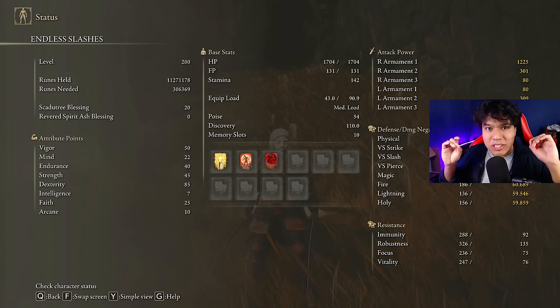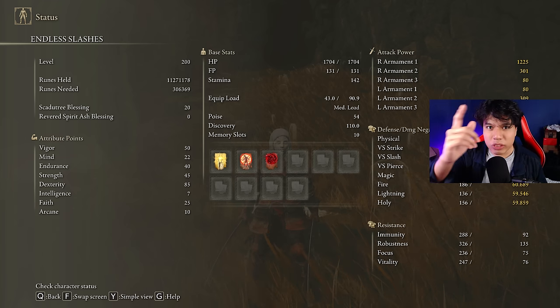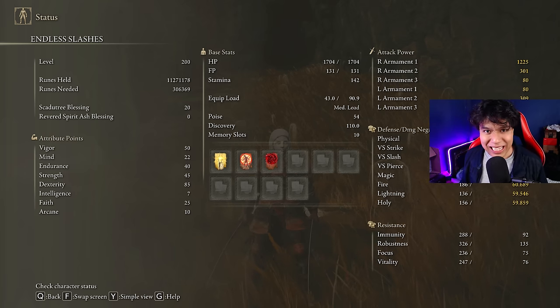Golden Vow and Flame Grant Me Strength are going to be our main buffs. As you can clearly see I'm using my Scadutree Blessing on level 20, and if you want to deal the same amount of damage I'll be dealing to the hardest DLC bosses, be sure to have it on level 20 as well.